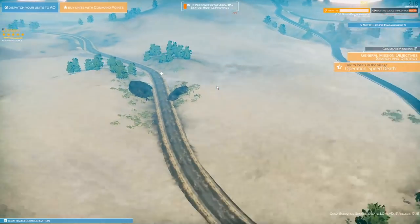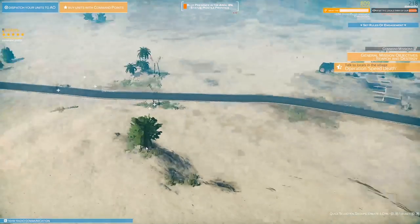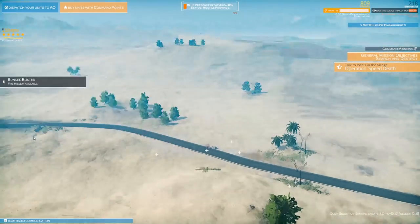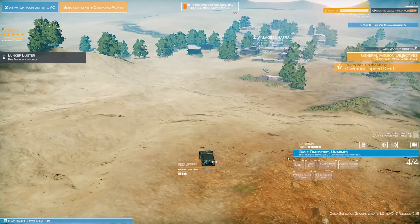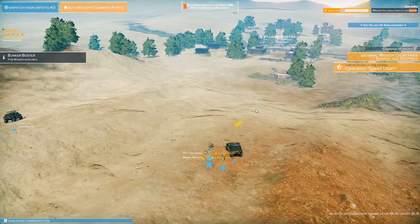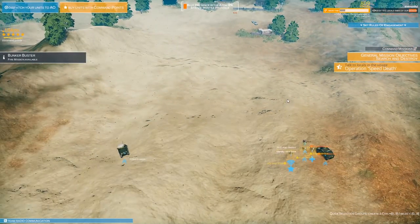From here we'd secure this village, set up a checkpoint, use remaining points to set up another checkpoint, and possibly another at the gas station to hold valuable points of interest. We just laid a wake of destruction behind us - that's crazy how many dead and wounded there are. I don't know if there's any benefit to healing up those troops. Can we send them back to base and interrogate them?